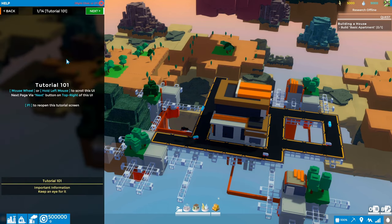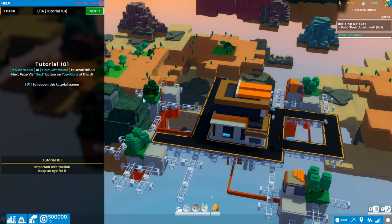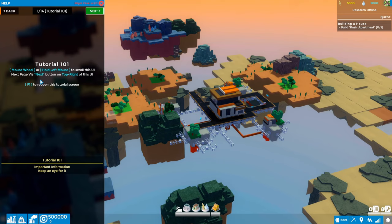Let's jump into the tutorial — there are 14 pages and we should walk through them, though it'll probably take a few episodes. One of the first things covered is how to navigate the camera. It's a three-dimensional game and the camera movement is a little unique — it took me a while to get used to it, so it's worth spending some time on.